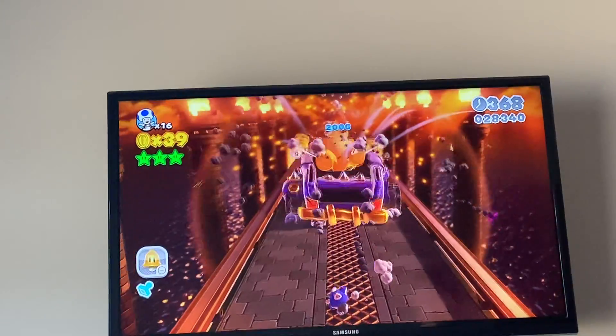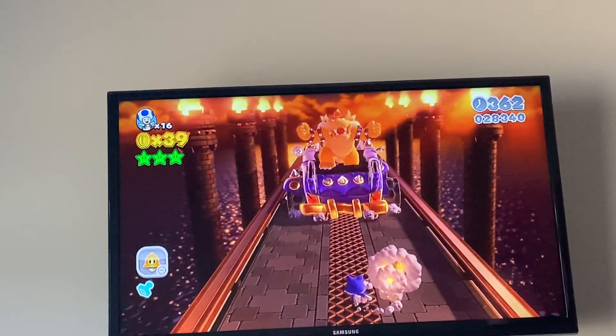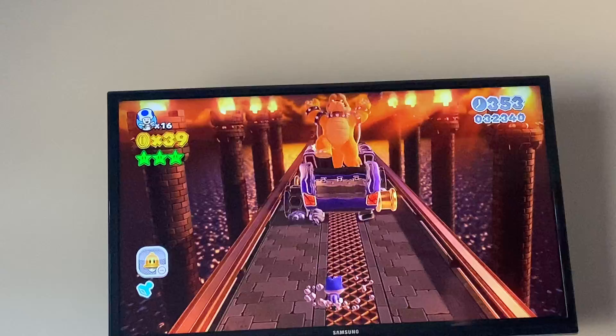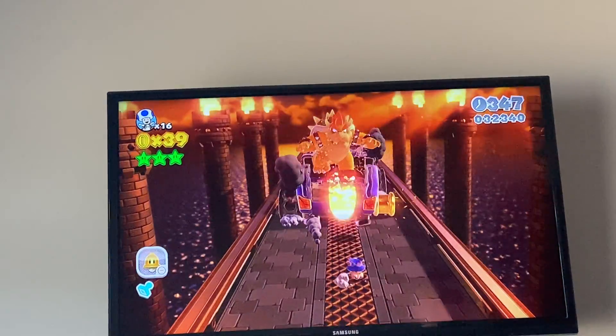All you need to do is hit the bombs — the soccer ball bombs — back at him. That's all you need to do, which is easy if you have a catsuit. Otherwise you just kick it, then you have to jump on him and throw it at him if you don't have it.